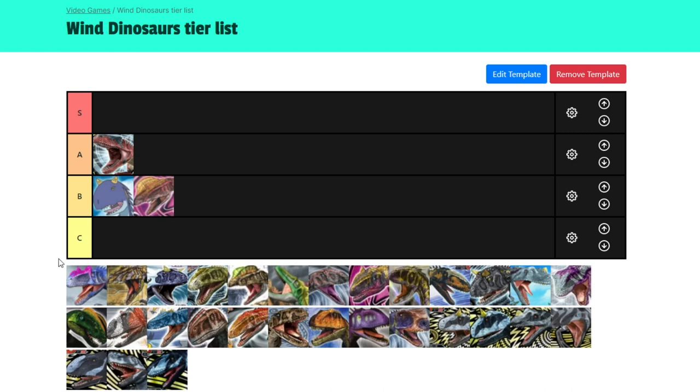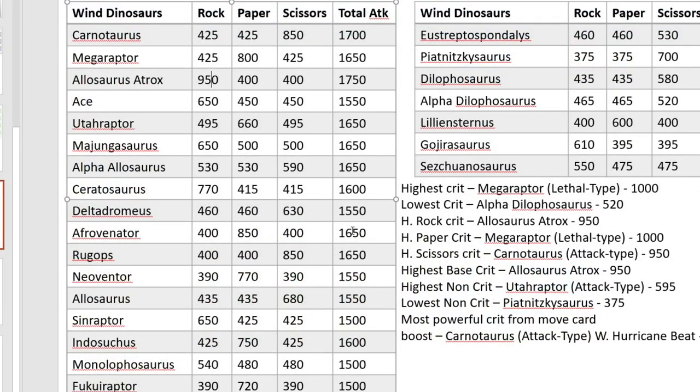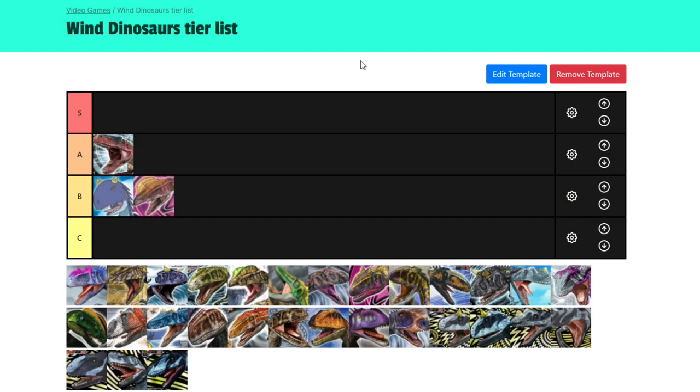Now for the Allosaurus Fragilis — the Allosaurus we're more familiar with. Scissors crit, which already beats out Allosaurus Atrox in terms of the crit type. 680 base, and Hurricane Beat gives a boost of 500, so this will move up to 1180 if you use Hurricane Beat. I think that would actually beat Atrox with Biting Wind — actually no, I think it would be 1250-1300 for Atrox with Biting Wind, so Allosaurus Fragilis would still fall short. But the fact that its crit is scissors already makes it an instant win. It's a well-rounded strength-technique dino — a lot of the 1400 strength dinos are more all-rounders in this game, and because they're all-rounders they tend to be really good. Allosaurus is no exception and is definitely better than Ace.